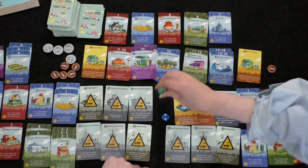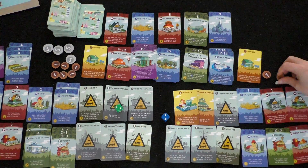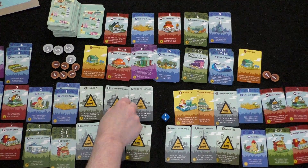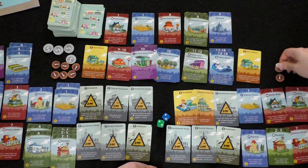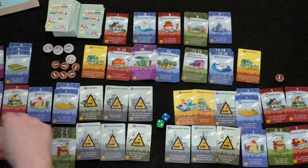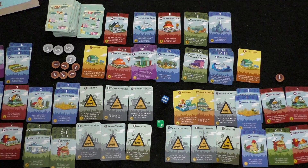Player one rolls one die and gets a two: wheat field gives one coin on anyone's turn. Player two gets one from ranch. Player one buys a wheat field, going gluten-heavy as the host jokes. A mackerel boat card appears: if you have a harbor, get three coins from the bank on anyone's turn. Player two rolls a six: stadium triggers — two coins from all players. Plus flower shops give nine coins total from three flower orchards. Player one loses her coin.